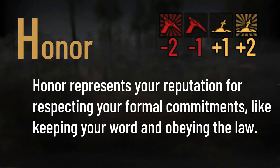Honor represents your reputation for respecting your formal commitments, like keeping your word and obeying the law. If you say you'll do something and do it, you gain honor. If you fail to do it, you lose honor. For example, if you do the quest 'Escort Merchant Caravan' and you succeed, you will gain honor. If you fail, you will lose honor.